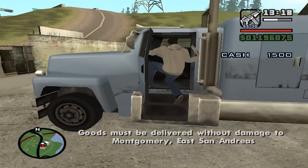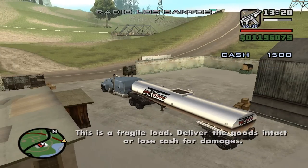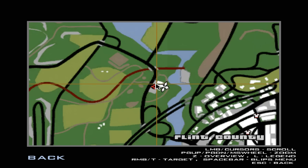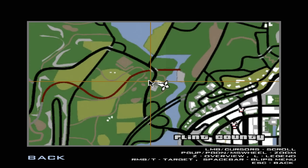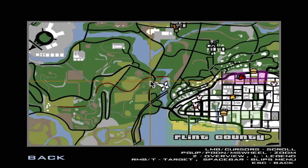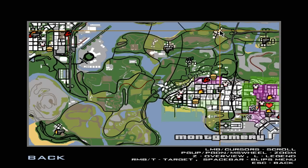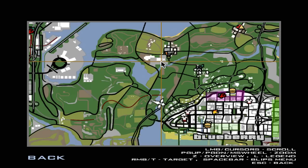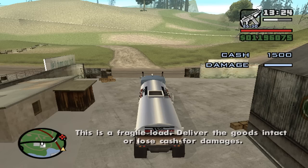We've got to go to Montgomery and deliver the shipment without damaging it. This one is quite easy. As always, check the map. It's over here as you can see — what we can do is take this road and keep heading forward, then keep going straight through there. That's what I'm going to do.